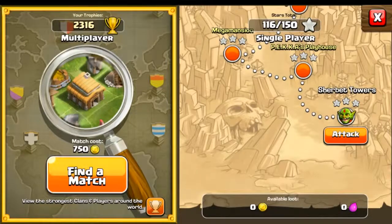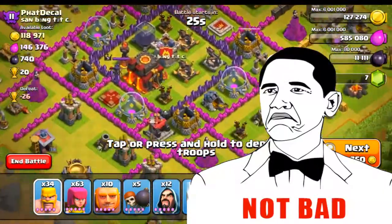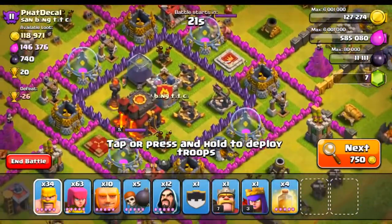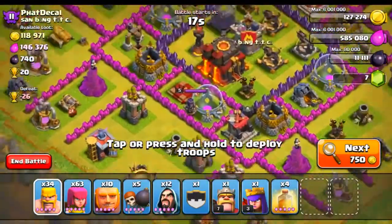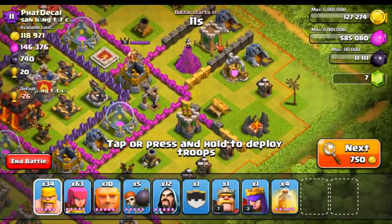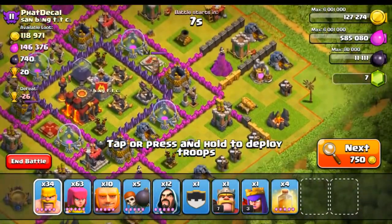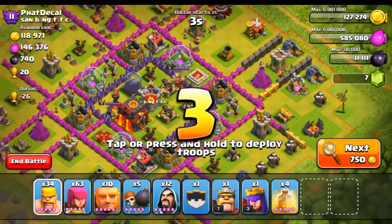Alright, hit the attack button, find match — here we go. Okay, this isn't terrible, I can work with this. I'm really happy that he's upgrading one of his infernos because I don't want to mess with that. Looks like he only has two of his X-bows — one set to ground and one set to ground and air.